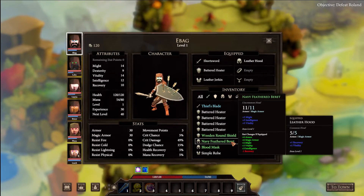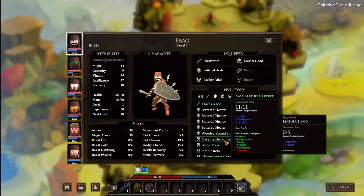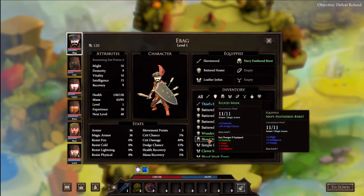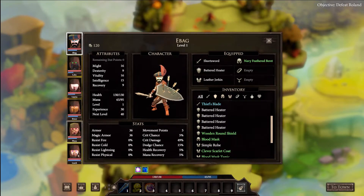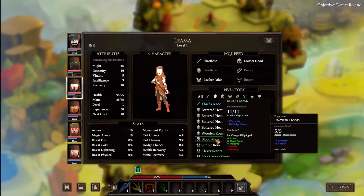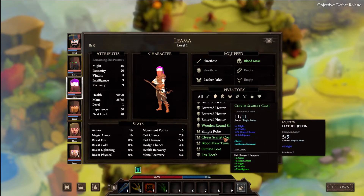Wait - if equipped, do I get all those buffs? If so, equipped! Plus three might, intelligence, and fatality. Oh wait, that's showing me my current stats will change if equipped - so I'll lose two might, three vitality, three intelligence but gain four dex. That'll probably be good on my archers. We lose vitality and recovery but gain magic armor, dex, and six armor.